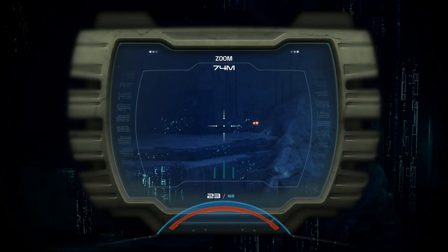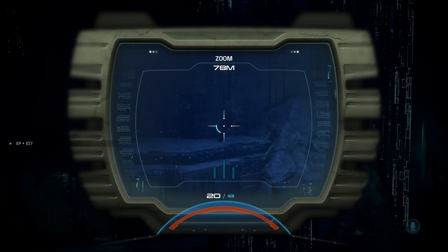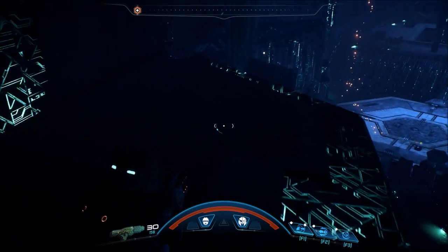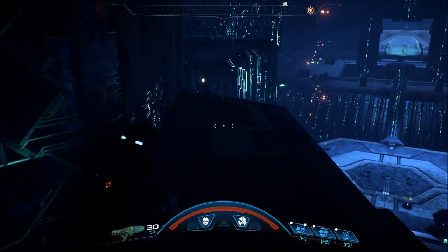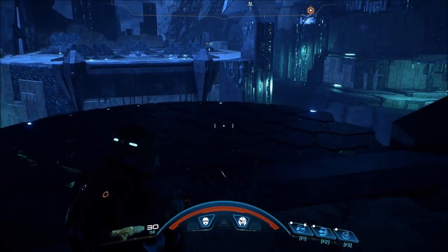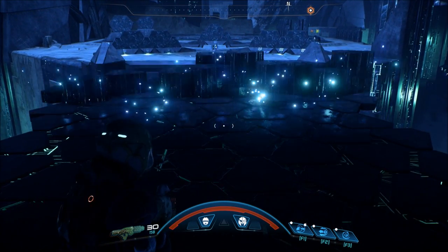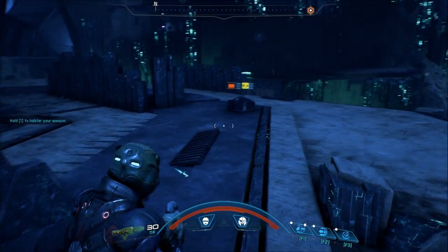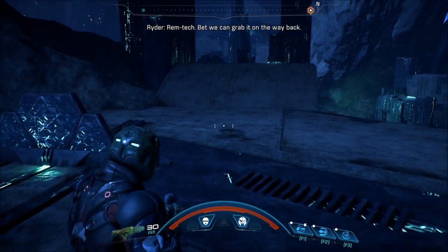I see him. I'm wasting ammo anyway. Do I want to jump on the top high thing or do we just go down here? Looks like you're finding plenty of ammo and stuff. Rem tech — bet we can grab it on the way back.